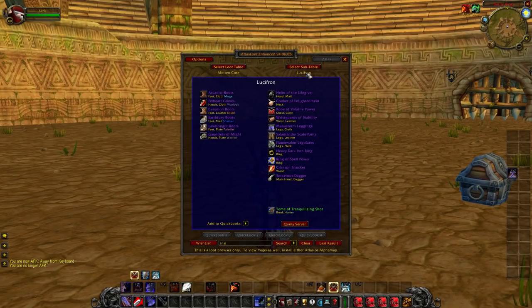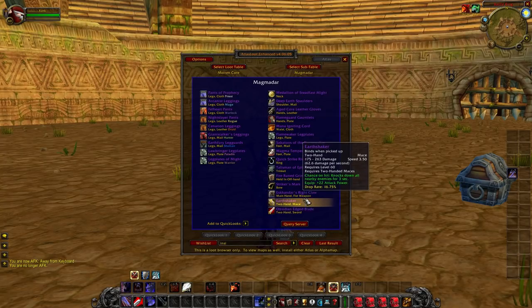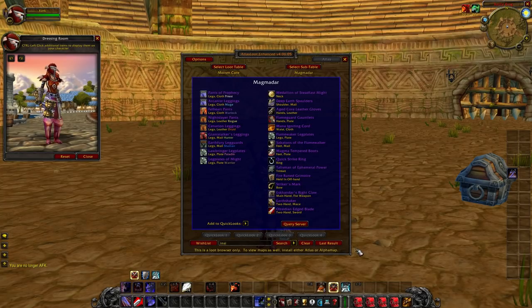Some weapons you're going to want from Molten Core: starting with Magmadar, which drops Earthshaker and Obsidian Edge Blade. These are good weapons if you can't get anything from Ragnaros. If you want Mace Specialization and don't have Unstoppable Force, or if you just want a fun weapon that stuns a lot, Earthshaker is not that bad. It doesn't have great stats or top-end damage, but it can stun everyone — basically a free War Stomp but for three seconds instead of 1.5.